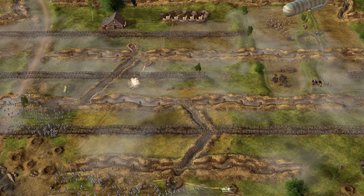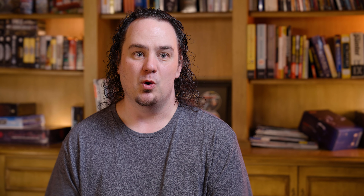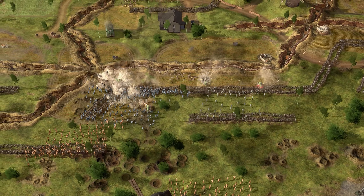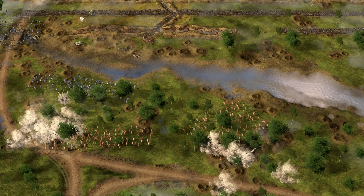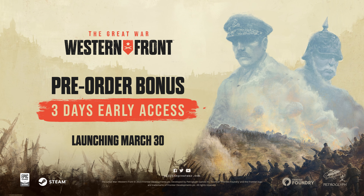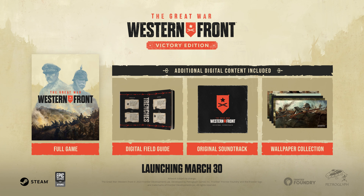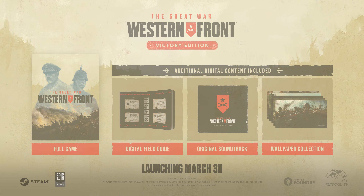One of the challenges the player faces with the Allied Nations is something called unity of command. When you have multiple commanders from multiple countries issuing orders, that's not going to be as effective as letting each country fight as a single unit. One of the advantages of the Central Powers is that they're all one nation working together, allowing access to unique troops such as conscripts. They all speak the same language, are under command of the same general, making them very efficient and deadly at the beginning of the war.